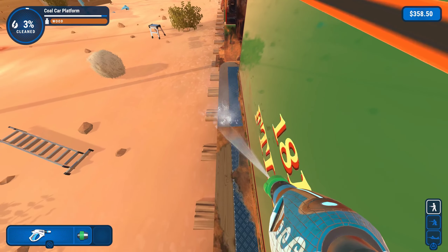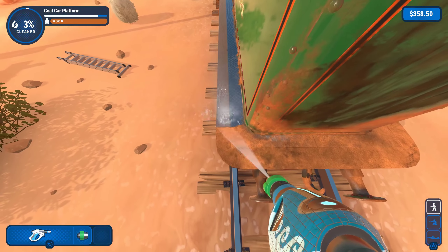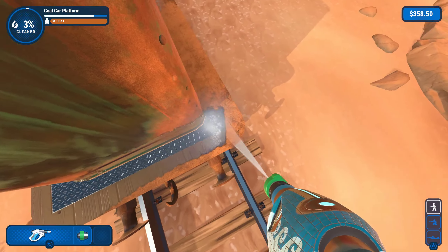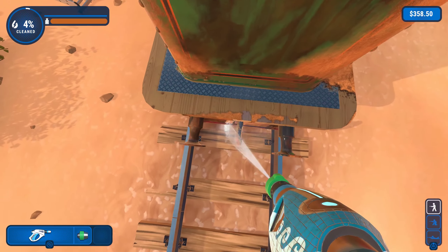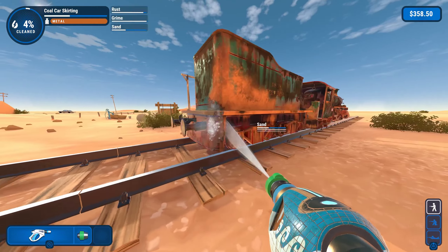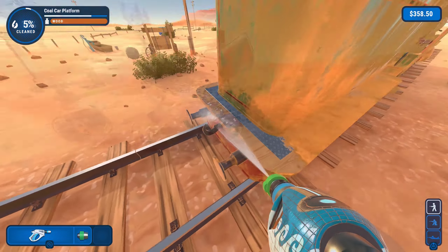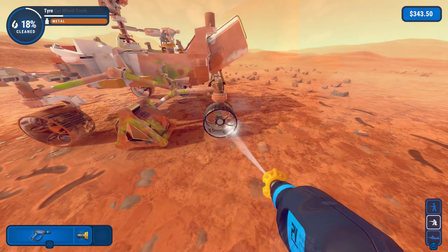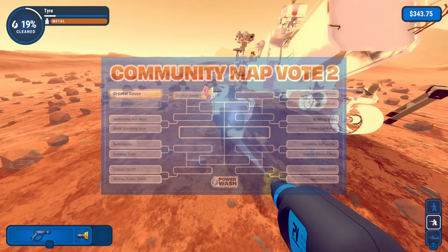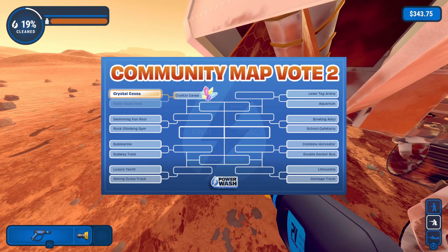The game has a few extra jobs accessible from the bottom right option in the main menu. Players are given a pre-chosen loadout, so they can't use whatever power washer they want or have unlimited special cleaners. This actually works better that way — some of these maps would be too easy and could be completed within mere minutes with later power washers. By limiting the player's options, the game makes sure players get the most out of what the job has to offer.